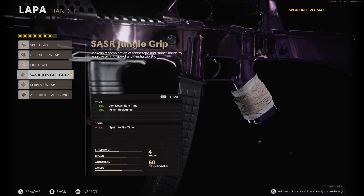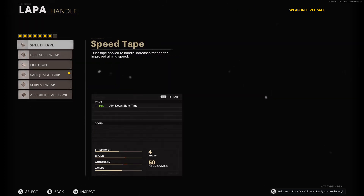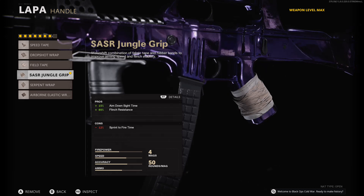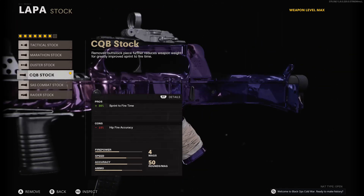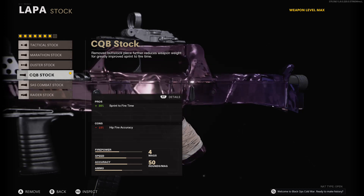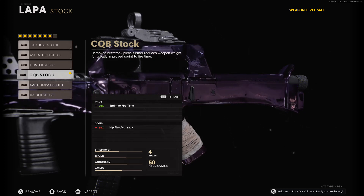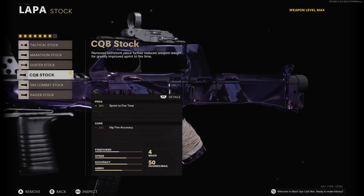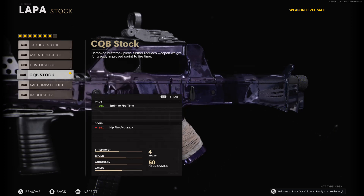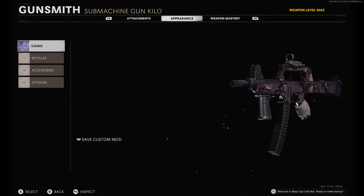For my grip, I used the SR Jungle Grip. I either recommend the Serpent Wrap or the Airborne Elastic Wrap. I would probably use something that has aim down sight speed and flinch resistance — it does take down the Sprint to Fire Speed, but you have to have them for that also. For the stock, I got the CQB Stock — more Sprint to Fire time — and hip fire accuracy is a con, but I really don't hip fire with this unless I'm at point blank range. And that is it for the Lappa.